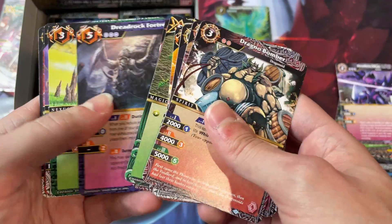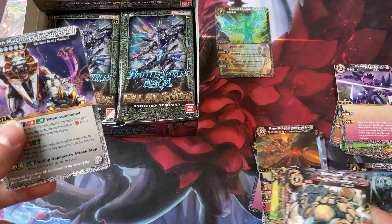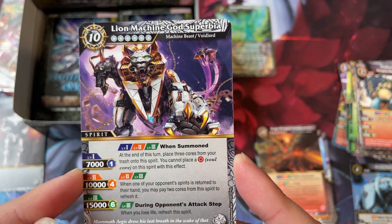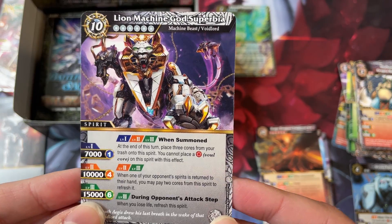There's four right there in a row, and they just take up so much space that it just makes opening the set feel really bad. And here's another Void Lord — Lion Machine God Superbia. It's very meh.